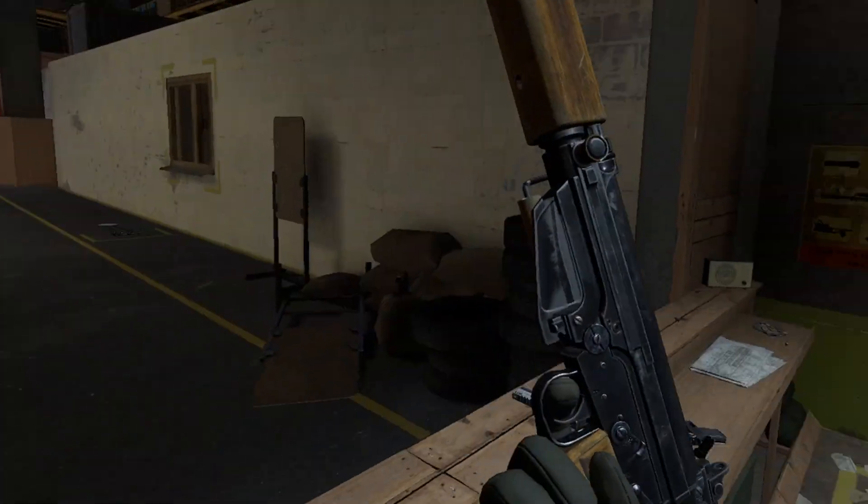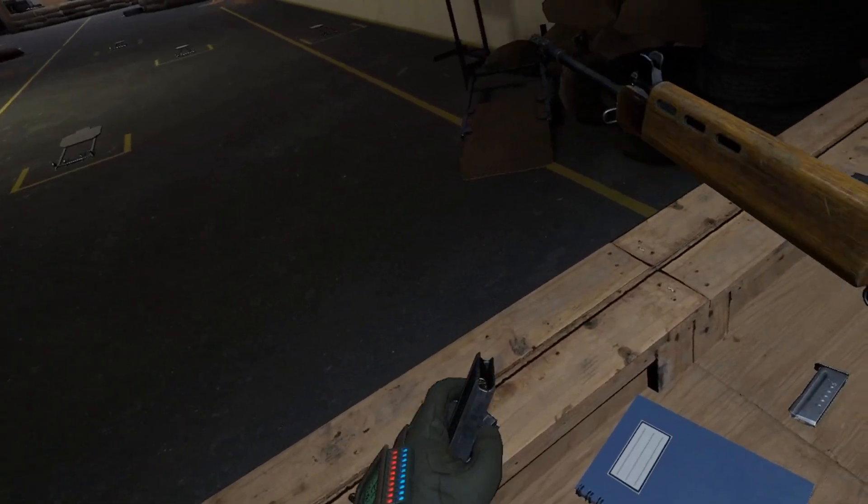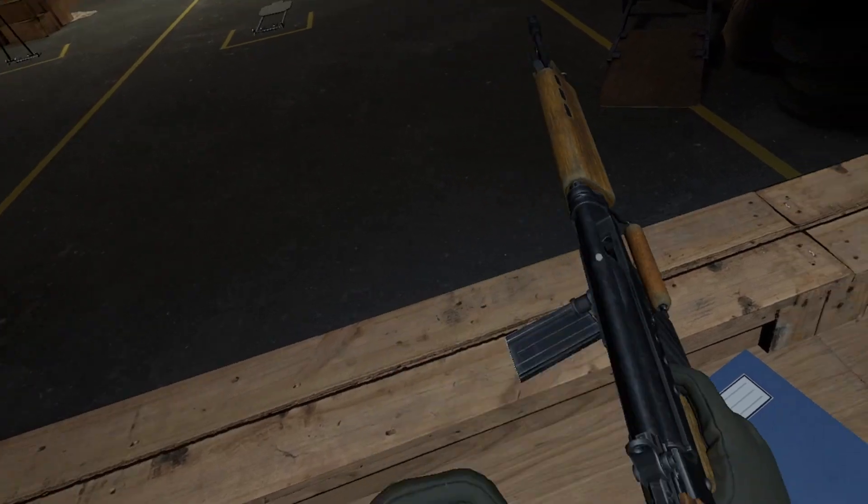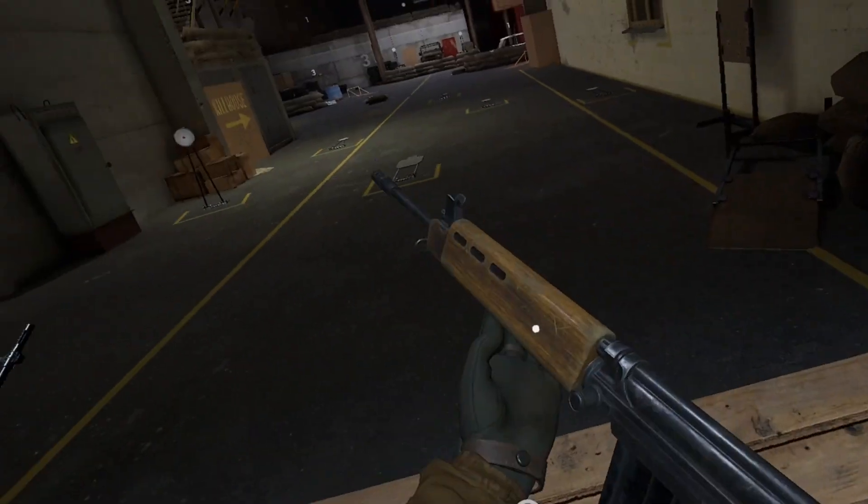Up next we have a brand new assault rifle called the FN FAL. The FAL comes with a 20-round magazine capacity and it shoots in 7.62x51. It has 2 firing modes: single shot and full auto.